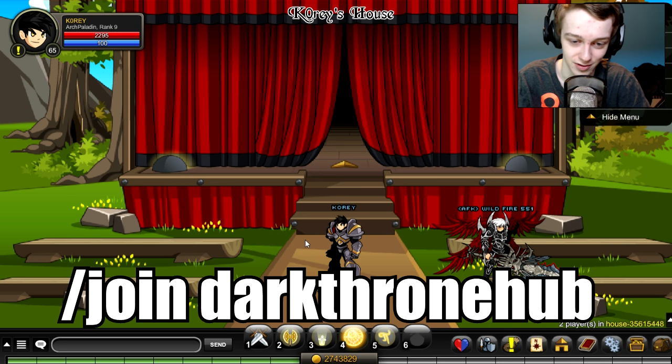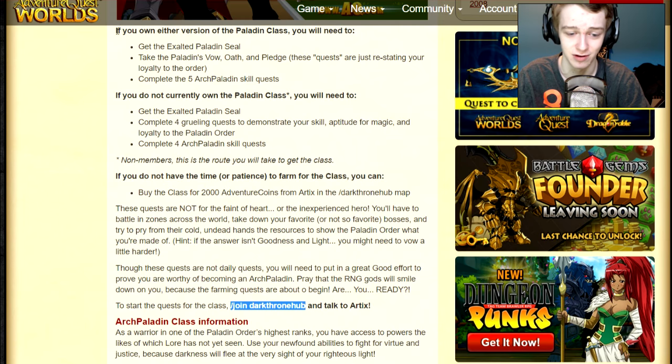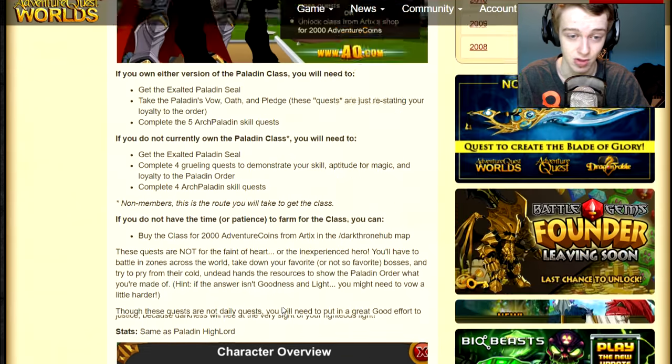To get the class, what you want to do is type slash join darkthronehub. It doesn't tell you this anywhere in-game that I could find — you have to look at the design notes to find it, and it's not even prominently placed; it's kind of just mixed in there. It is bold, but you could miss it.